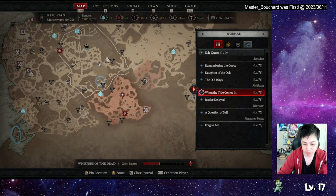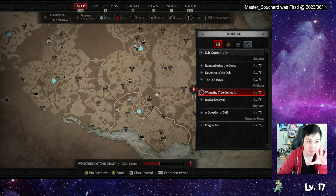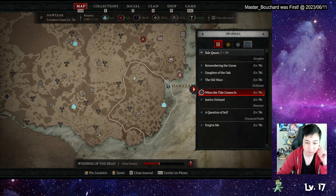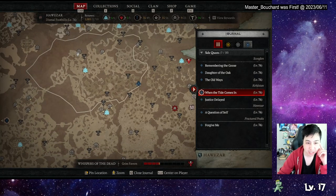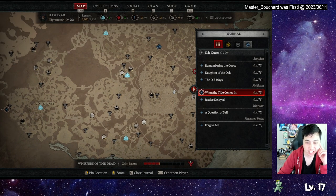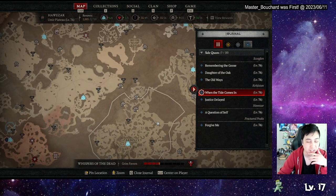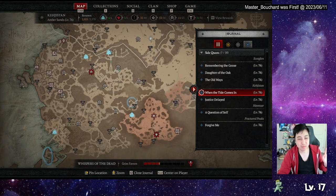Or allow teleporting to dungeons — that'd be great, though that may not be what they want. But there are a lot of waypoints they can add. There's no waypoint in this area and there's a bunch of quests here. I feel like every big section should have at least one waypoint. They should at least add a few more waypoints.